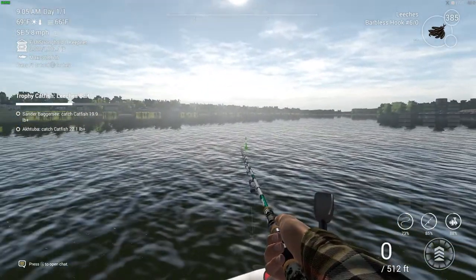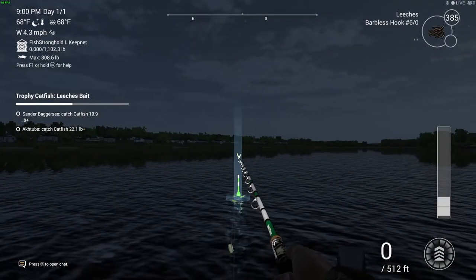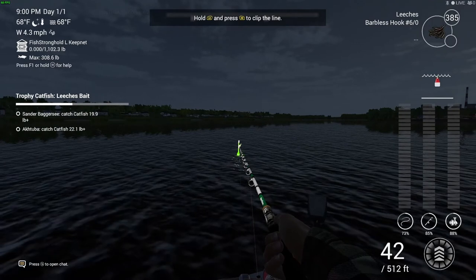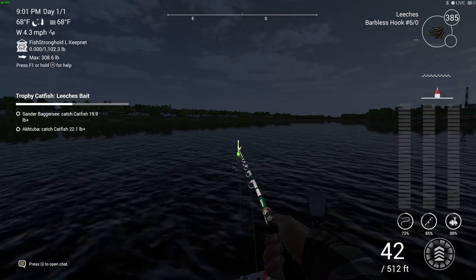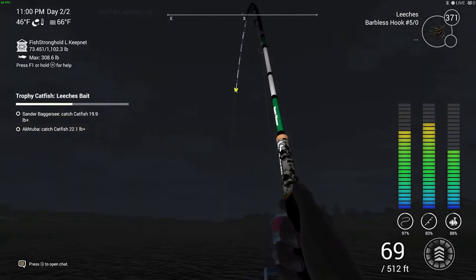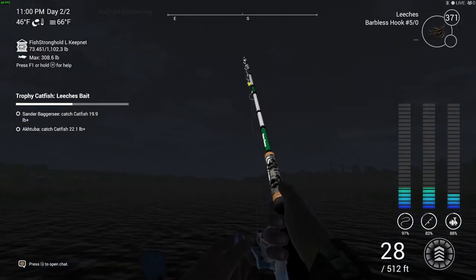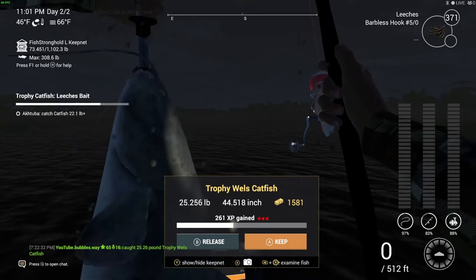You don't necessarily have to fish exactly where I am — as long as you're fishing in dark blue water, which means it's deep, that's where catfish will be. For each location keep an eye on my bait and my hook size in the top corners of the screen. The time you catch it can also help narrow things down. For this one I'm using a size 6 hook — it's a barbless hook, but it doesn't have to be barbless, just as long as it's a size 6/0 hook. And obviously it's got to be leeches, no matter what.